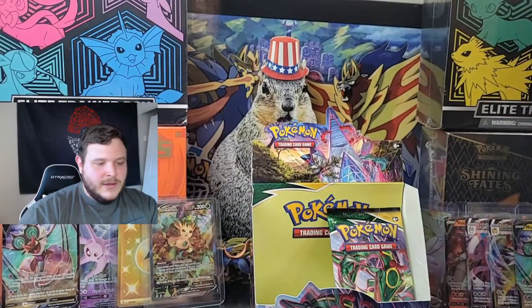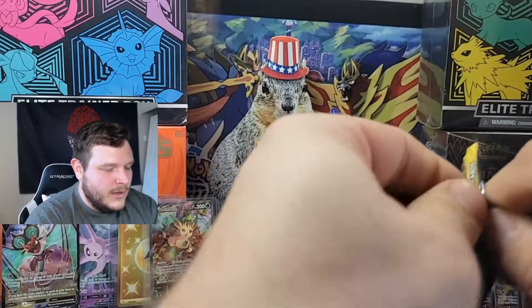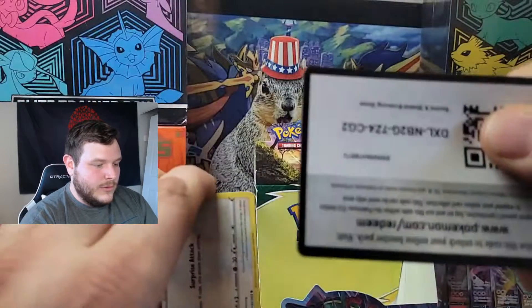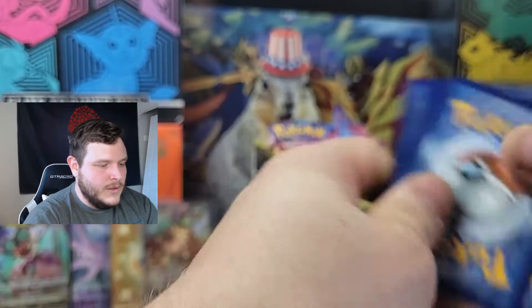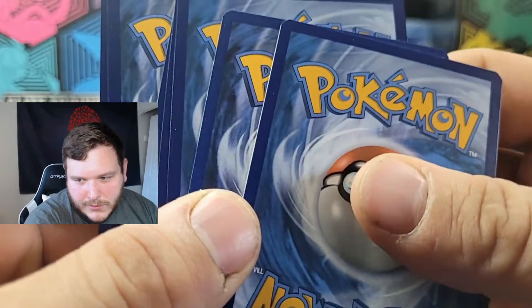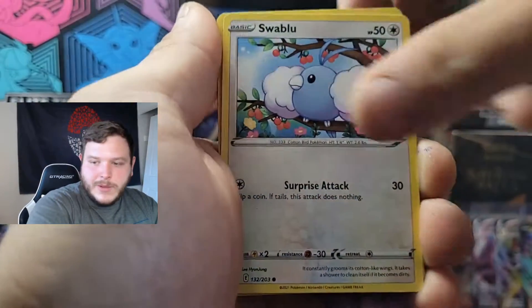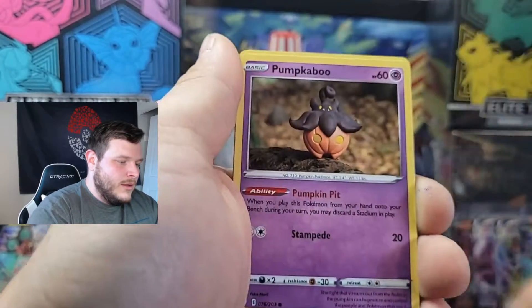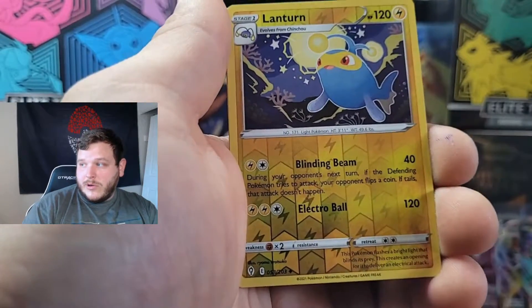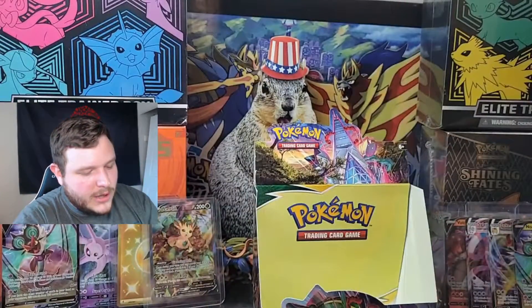One last chance for the right-hand side to win this thing — one pack, one chance, one shot. The rare is whitened — very, very whitened. Final pack: Pumpkaboo, Energy, Nuzzleaf, Skiploom, Fletchinder, reverse Lantern. And the final card of the booster box is a regular rare non-holo Lilligan.